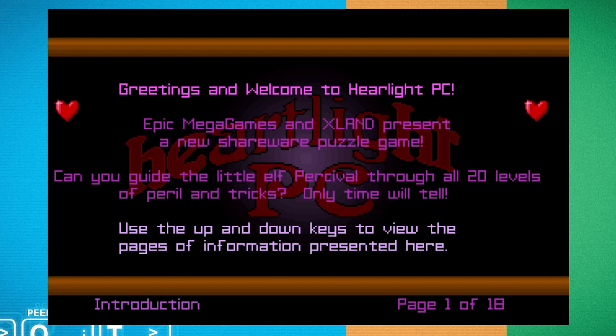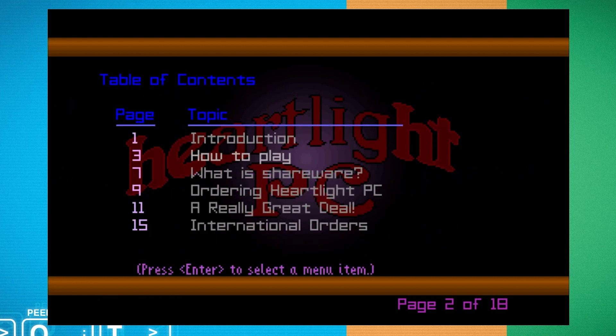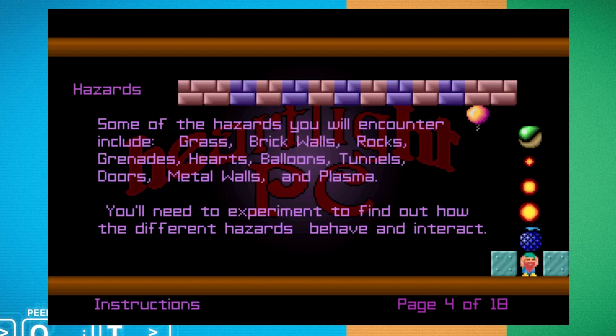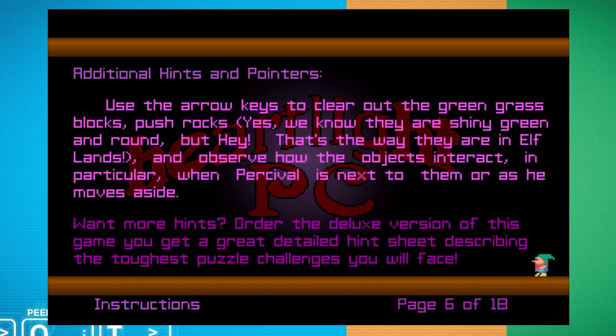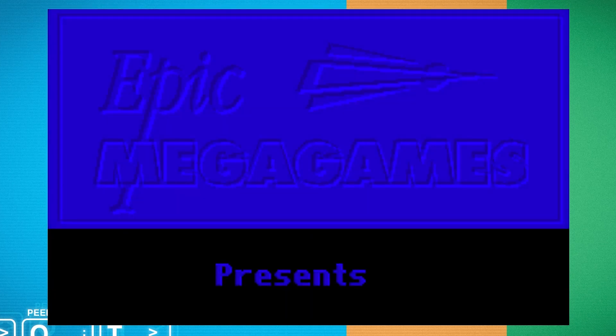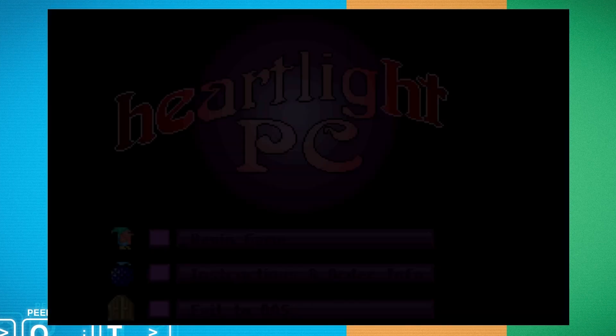'Greetings and welcome to Heartlight PC - Epic MegaGames and X-Land present a new shareware puzzle game. Can you guide the little elf Percival through all 20 levels of peril and tricks? Only time will tell.' We won't be here for all 20 levels, I can assure you. The help files are really good - an explanation of what shareware is, how to play the game. This is essentially Rockfall or Boulder Dash. Let's just dive in.